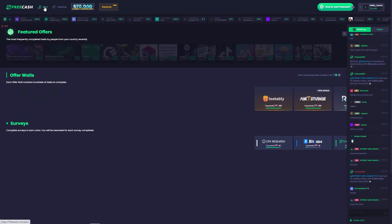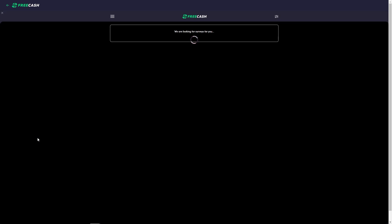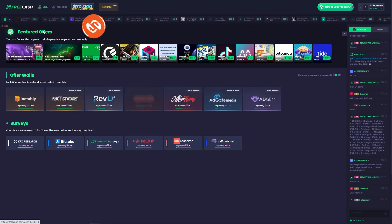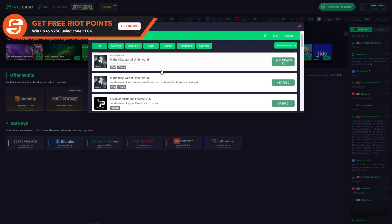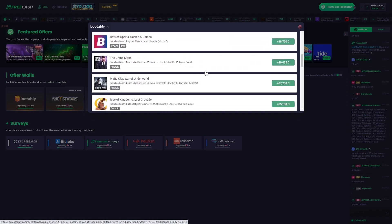Choose your preferred method of earning. For surveys, you can see what other FreeCash users think of each survey with a five-star rating service, how long each one will take, and how many FreeCash coins you will earn for completing that survey. You can also download and play games for when you tilt too hard in Valorant. When you play these games and complete certain tasks, you will receive a bucket load of FreeCash coins just for playing.